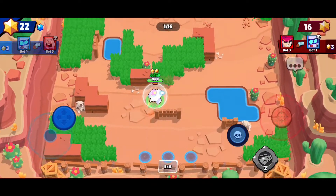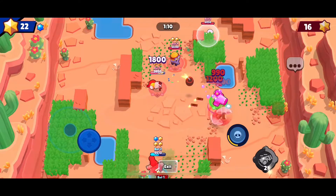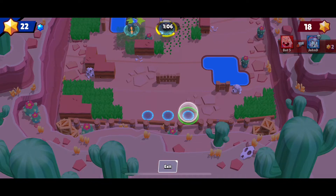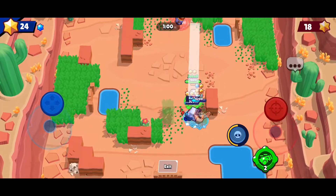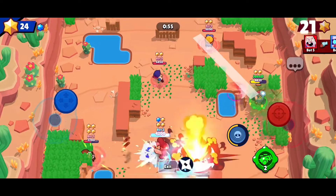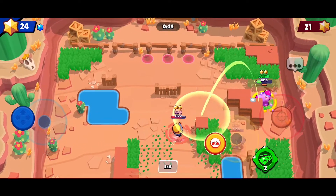Now let's use our gadget to speed off. You can see that we can speed off with the gadget. That bomb just got me. We are holding off pretty well. We just need to do pretty well for the next last minute. We got this. Carl, you're kind of messing me up — time to go after you. And you too, Fang.